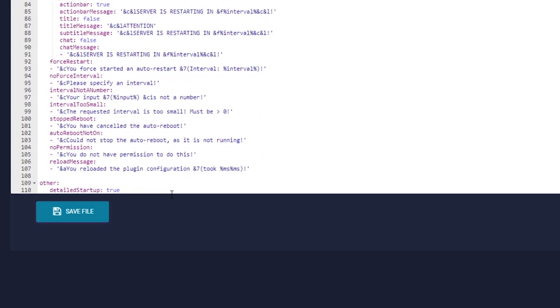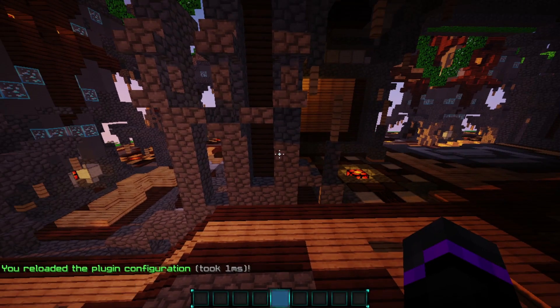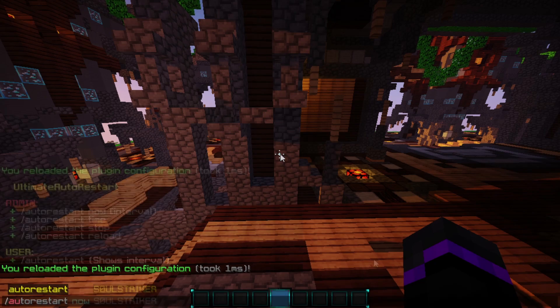Here is all your messages — pretty self-explanatory, and that's pretty much the config. Do auto restart reload to reload all your configurations and everything you changed in the config, and then the intervals will update as well.